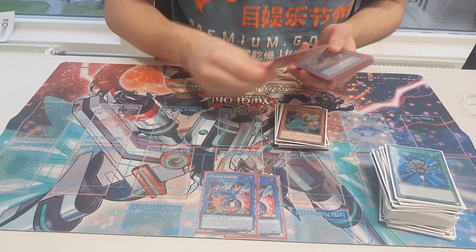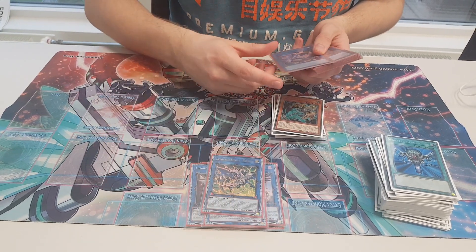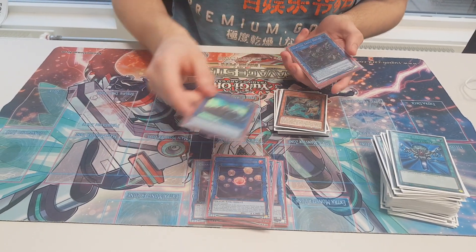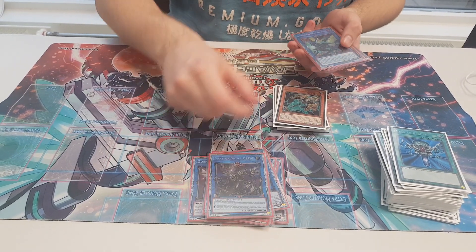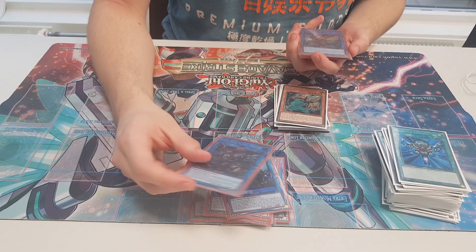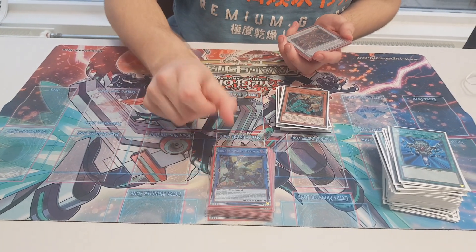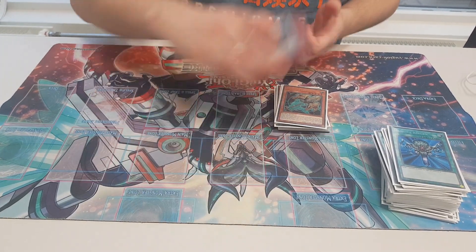As for the extra deck: two Striker Dragon, Pisty, LP, Minkross, Romulus, Needlefiber, the Buster Whelp thing, and Heavenly Spears. Unique Carrier, Soryuja — this is the one flex spot, usually everything is standard, but I just saw Soryuja; it never came up but I think it's pretty good, you can draw for it and fix your hand. And Rollsword, Level Marcher, Herald and Savage — pretty standard.